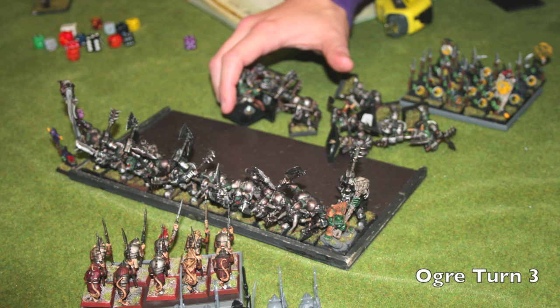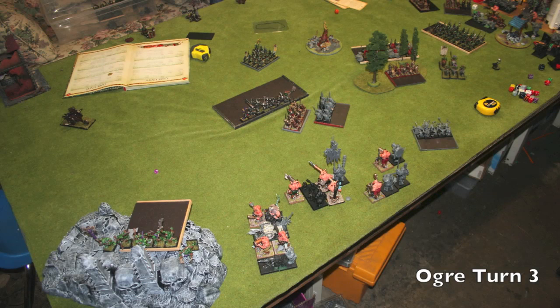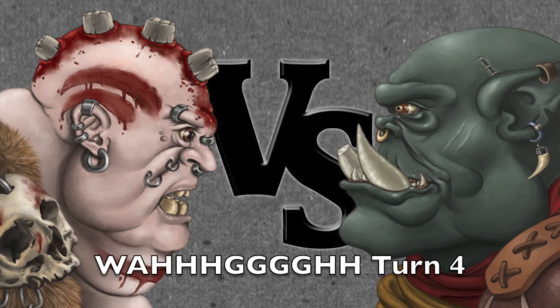I'm able to take out a whole bunch of Black Orcs this turn along with the Savage Orcs — knocking them down to four, killing about nine guys. Here's a shot at the end of my turn: the Black Orcs are dwindling down, there are barely any Savage Orcs left. I'm feeling like I'm in a pretty good position as long as Foot of Gork doesn't get off and knock my bunker unit off the battlefield.